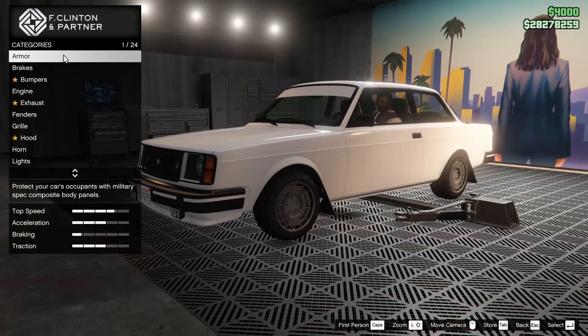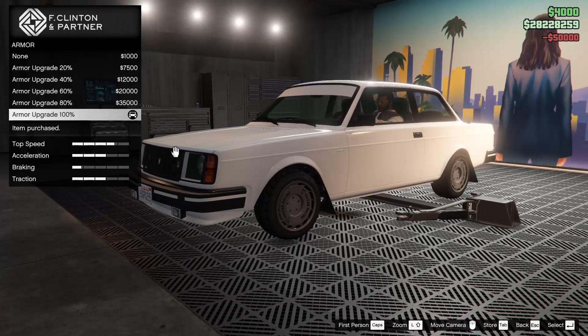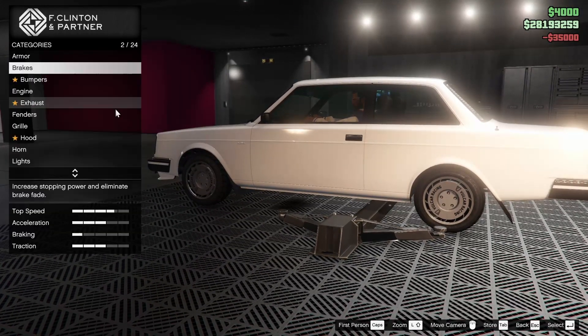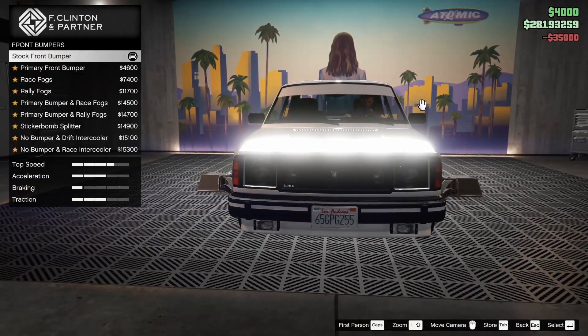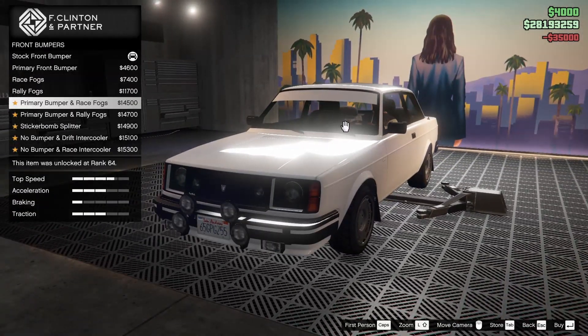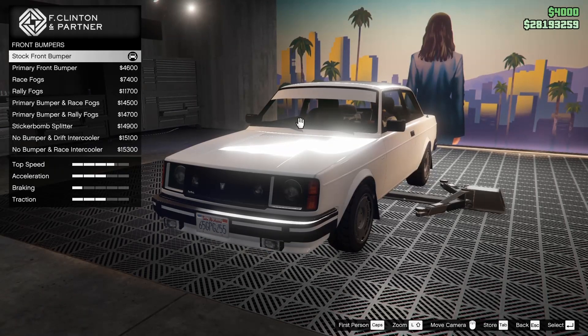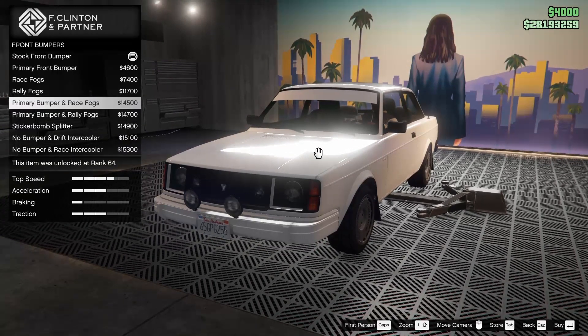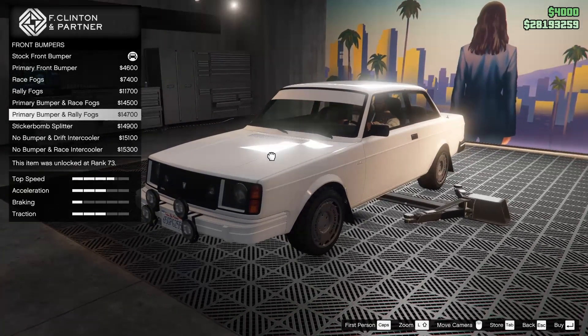So we're gonna hop inside. To start off with, the armor, we are gonna go all the way up on that. The brakes as well — obviously we're gonna need some brakes on this thing. For the bumpers, we do have front and rear options, so let's take a look through all of these front bumper options.